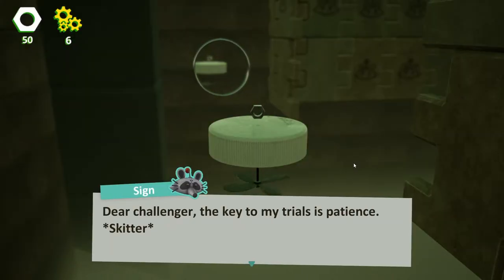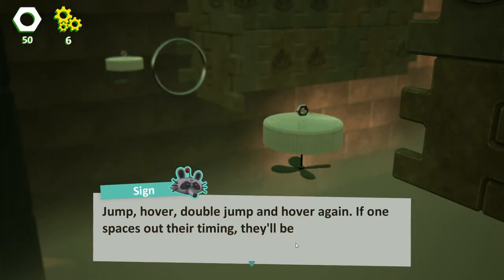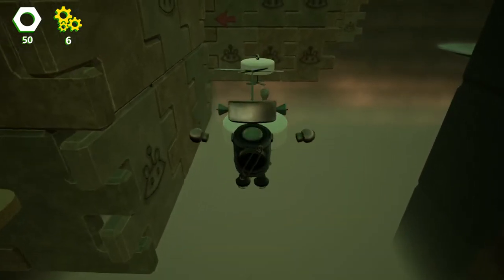Dear Challenger, the key to my trials is patience. Jump, hover, double jump, and hover again. If one spaces out their timing, they'll be king of the trail. Signed, the Skitter King, Gus. Skitter. So we have someone else writing us love notes now — not just the sign guy.